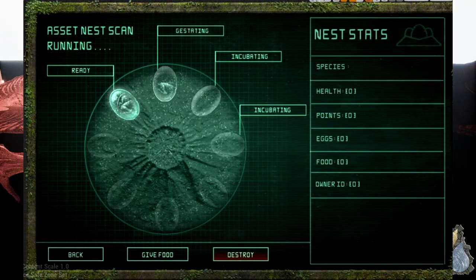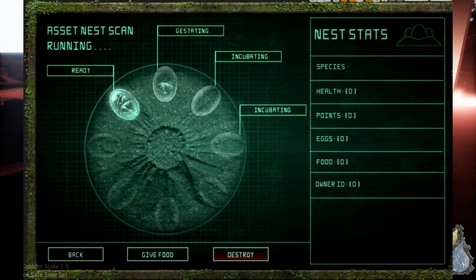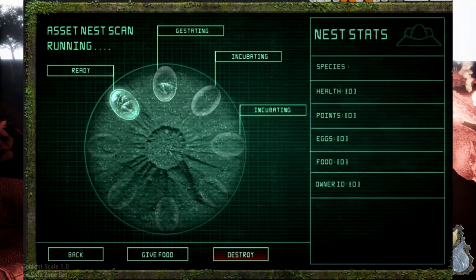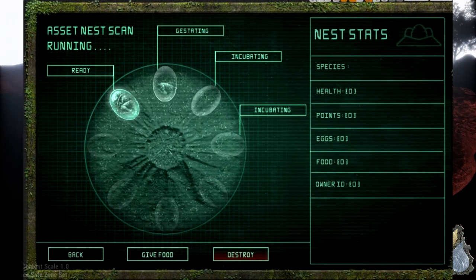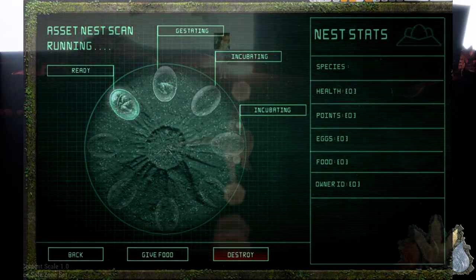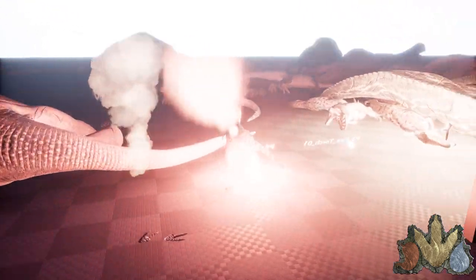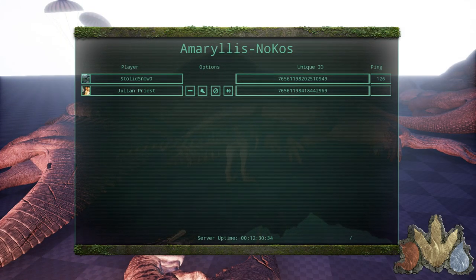The first thing is the new nesting UI to accompany the overhaul and family system. When you click E on your nest, you will see this UI which says in the top left corner: nest scan running. There's an egg ready, an egg gestating, two eggs incubating, and still eggs waiting to be done. We've got a back button, give food, and then a destroy button instead of biting your nest to destroy it.